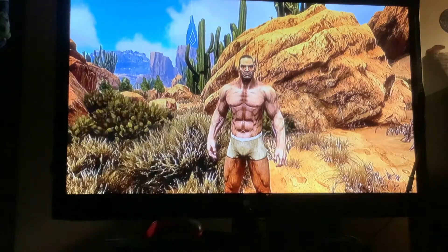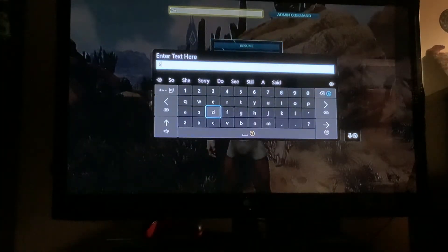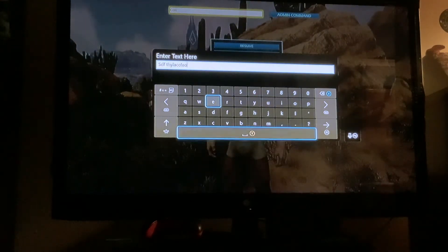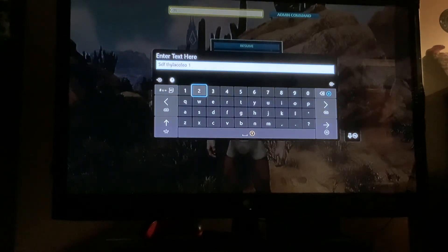The spawning code is SDF followed by a space. Now, the important part: one is to spawn and tame, zero is to spawn in the wild. I'm going to spawn and tame, and then after that you put whatever level you want — I'm putting mine as level 78.